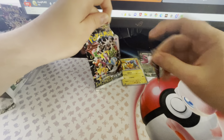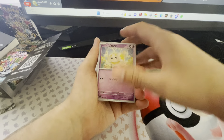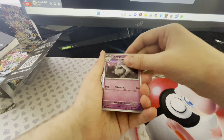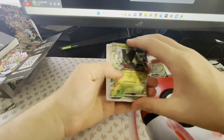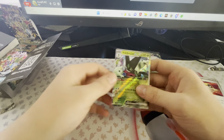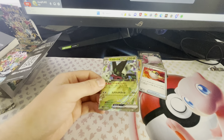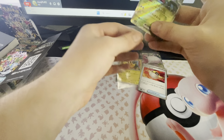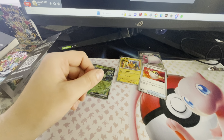Next pack. We have a Veroom. We've got a Weavile. We've got an Ultra Ball. And we've got a Sprigatito — I think this is also a reverse. Yes, it is. So we got an Ultra Ball and a Sprigatito reverse. Pretty nice.